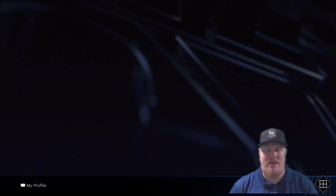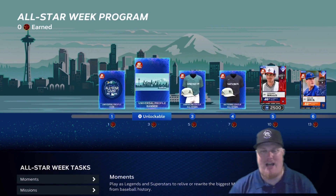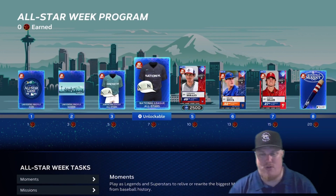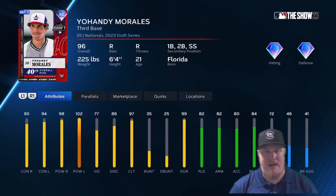Let's jump into the All-Star Week program. The reward path is littered with player cards and cosmetic items — an unlockable icon with the All-Star Game logo, a Seattle profile, American League uniforms at 5 stars, National League uniforms at 7 stars, and at 10 stars the first player card: third baseman for the Washington Nationals, 40th overall pick Yandy Morales, a 96 overall card who can play any infield spot.